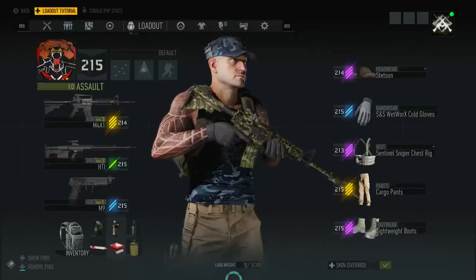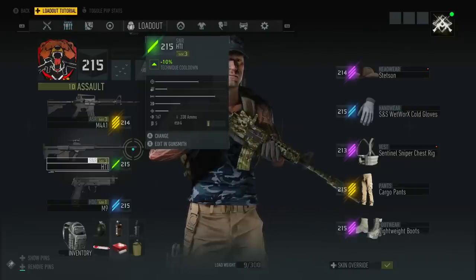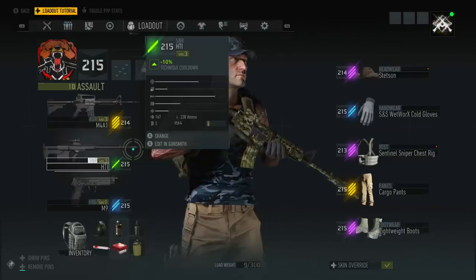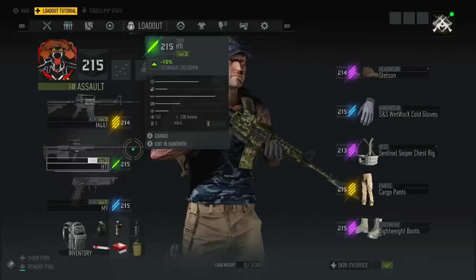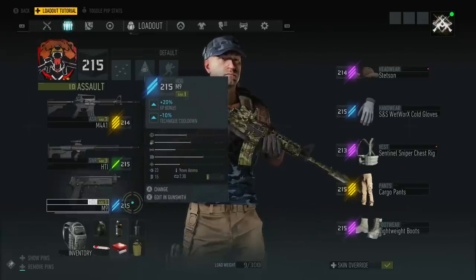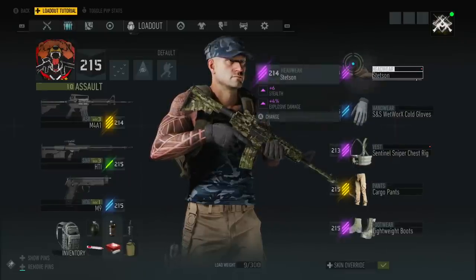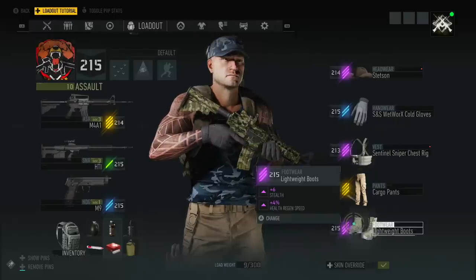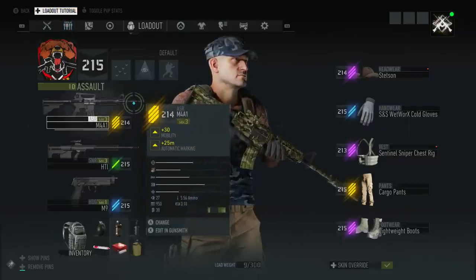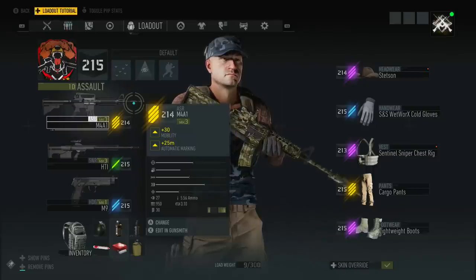Perks will roll on weapons and gear in the game. You will see your first perk on a green drop. On the HTI that's a minus 10% technique cooldown. When you go from blue all the way up to elite, you will have two perks for each one and their percentages increase with better rarity. As an example, my blue pistol gives 20% XP bonus and minus 10% technique cooldown. On the purple gear you've got 5% stamina and six stealth. Then on elite gear you get six stealth with 4% health regen speed. Elite weapons can have things like 30 mobility and 25 meters automatic marking, versus about 15 meters on a purple. So the elite weapons and gear actually have better benefits — 8% health regen speed and 10% stamina on an elite piece of gear.